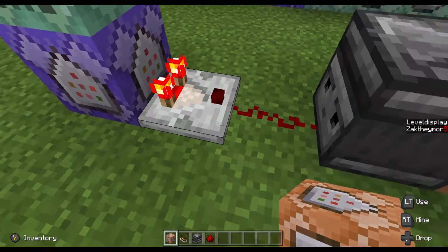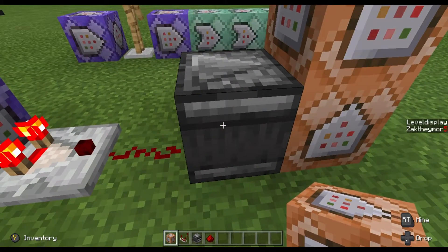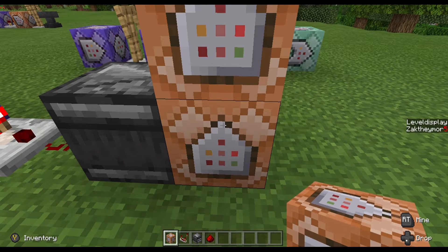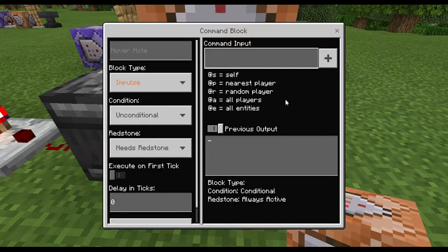So now, anytime a player comes in, the comparator goes off, sends a little redstone signal, gets turned into a pulse by the observer. Now we can do the next set of commands to actually make it work.